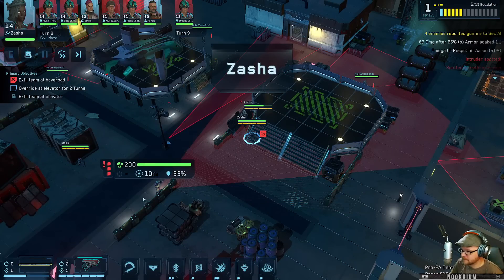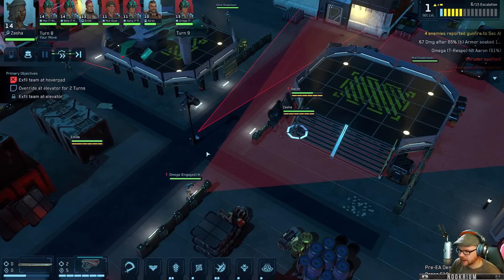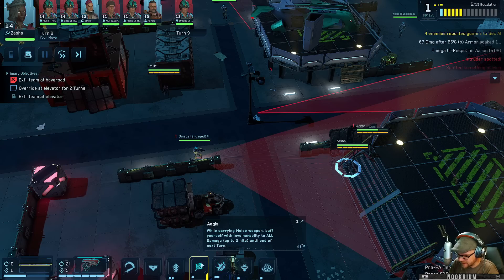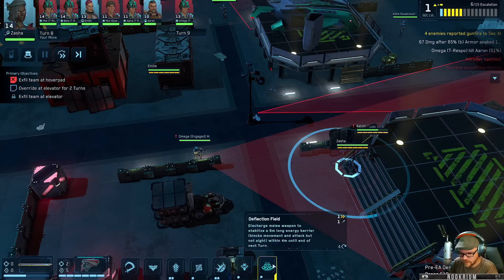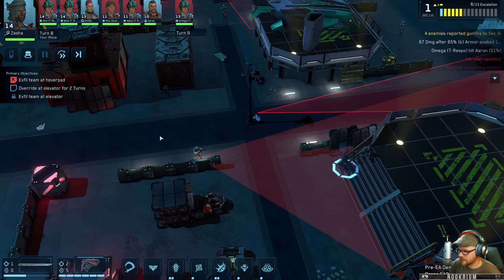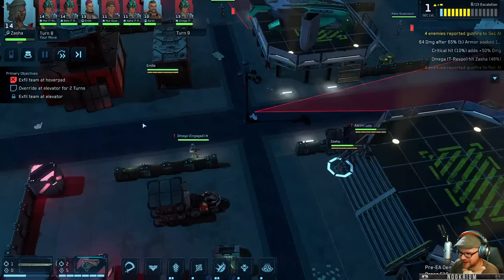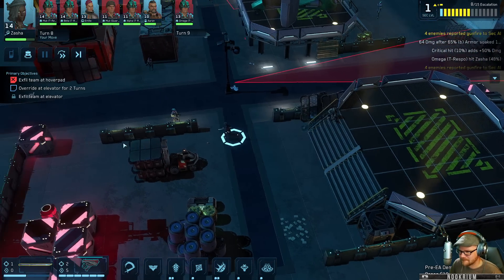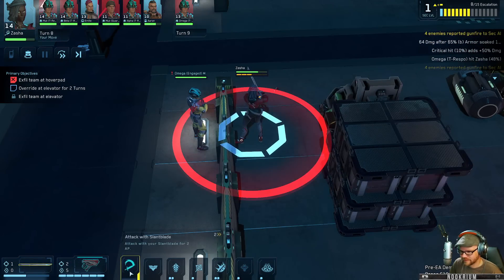Ouch! Alright it's killing time - Zasha, we can walk up and just hit the guy or we can do the cool slash slide thing. We want the conduit edge thing. I think we just walk up to the guy. Can I hit you from here with melee? We're gonna sprint to there. Overwatch - that's what that thing means. Now we hack!